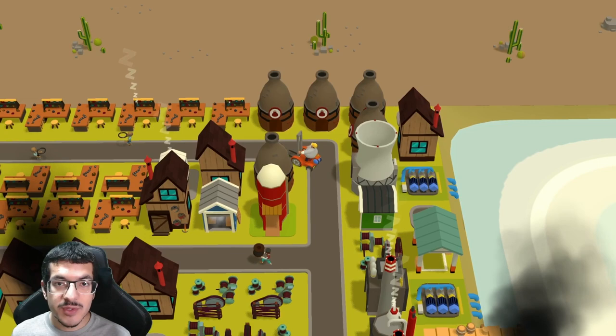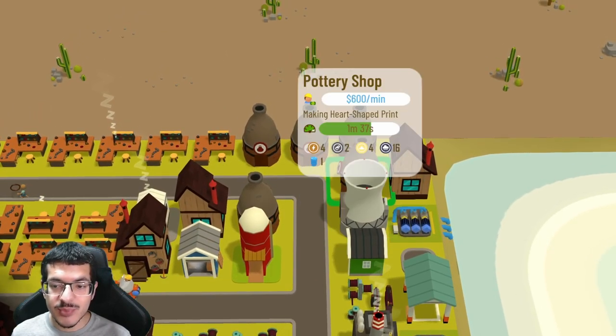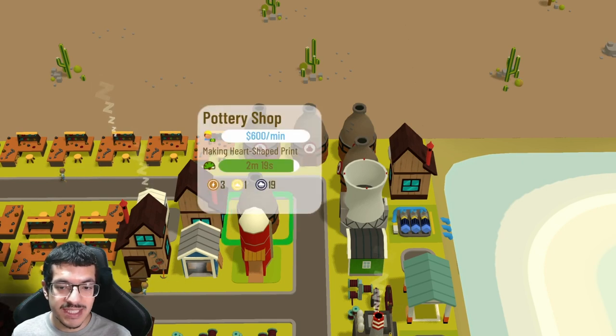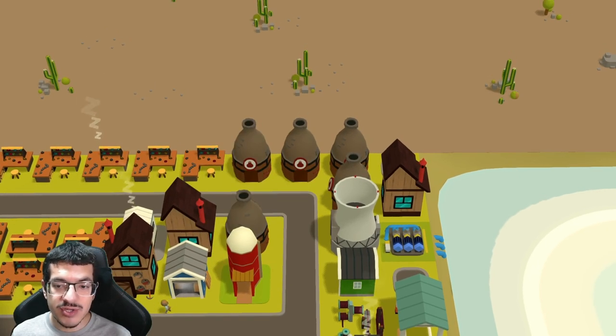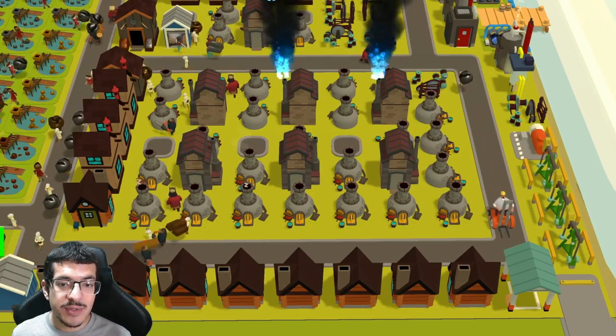The major improvement for this one was building a nuclear power plant so I could provide passive energy to my pottery shops without casting dirty on them. They all still have a green craft timer and run way more efficiently this way. The next improvement I made was changing the road layout.